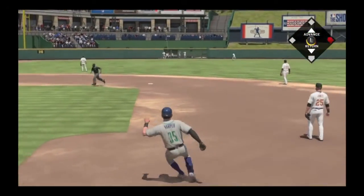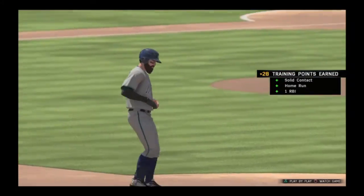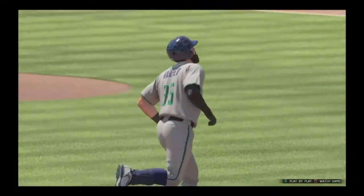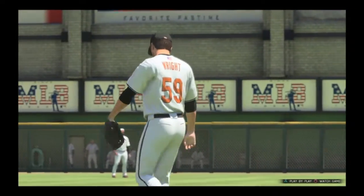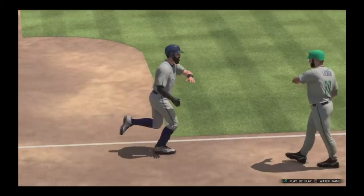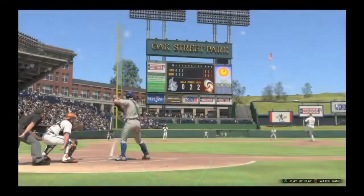But back to the game here — we hit a home run just over the wall. Adding to our stats. Like I said, we're going to have pretty awesome stats now because the difficulty is lowered for this, so we can get to the MLB faster.